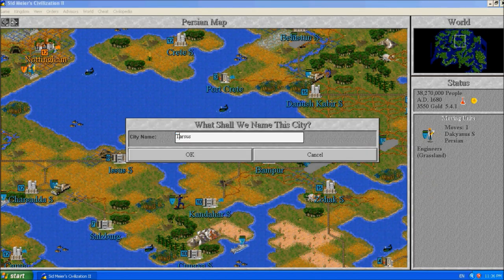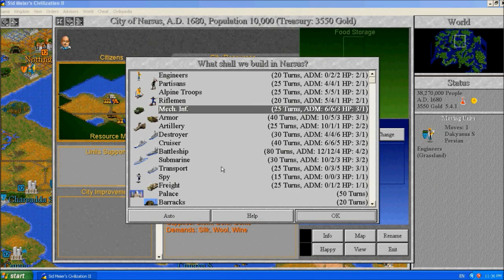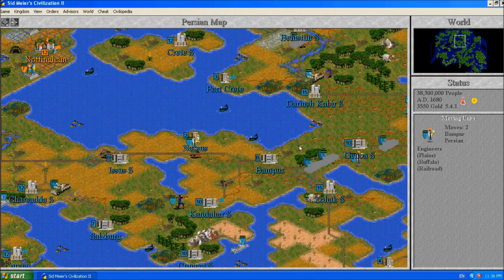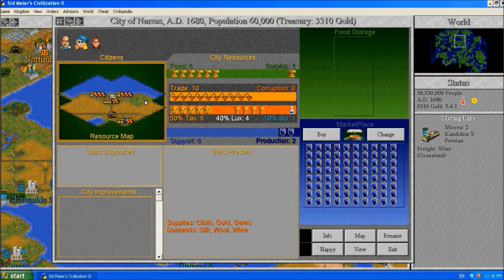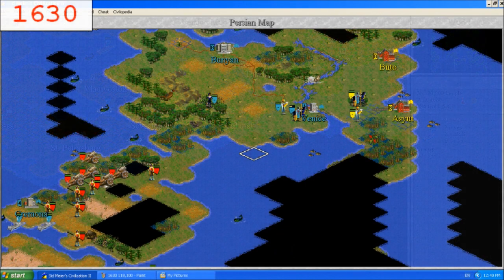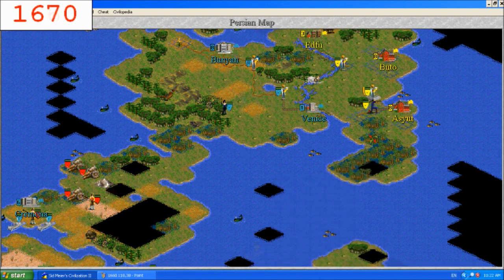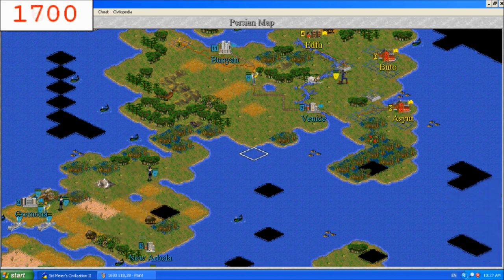I just remembered exactly how the pollution worked and built some plants - some factories. I don't think it really didn't matter and I didn't really build them where it was strictly bad to, either. Maybe I built a few more than I should have. If that explanation sounded a little bit confused, it's because I was a little bit confused while playing the game as to exactly what the pollution was like and how the pollution worked. I finally looked it up after.